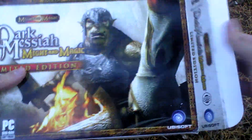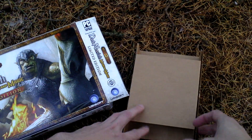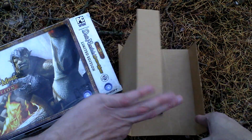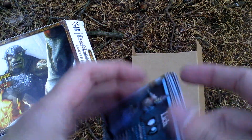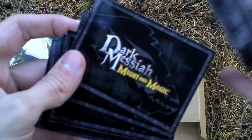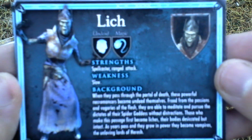Now I will open the limited edition box and see what is inside. First of all, here are the 12 cards as written on the box. On one side there is just the Dark Messiah Might and Magic logo, and on the other side there is a ledger with all the strengths, weaknesses, and info about the characters and enemies, including undead.